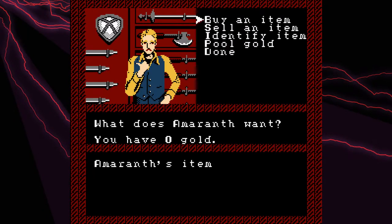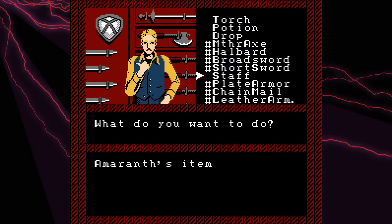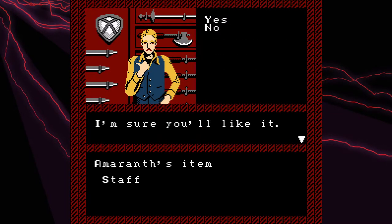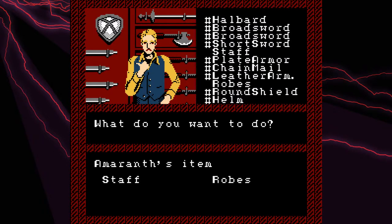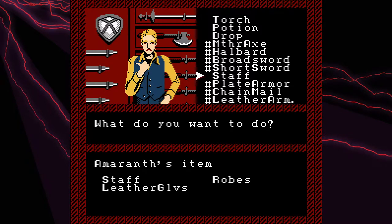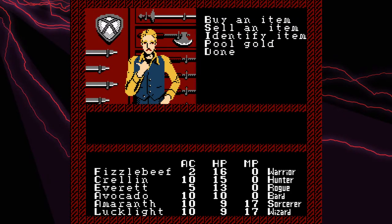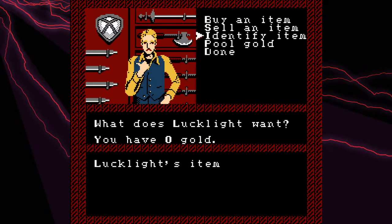Let's pick up our Sorcerer some stuff. Unfortunately all she can use is a staff and robes, but we can pick up some leather gloves too. Later on you'll be able to get things like bracers and stuff that'll improve their AC, but not now.